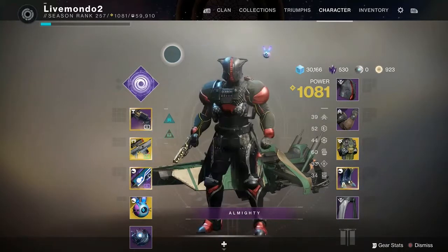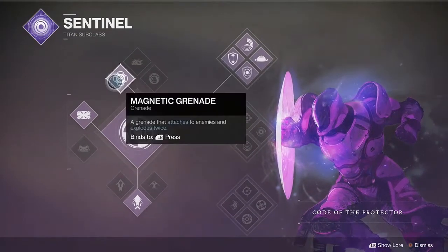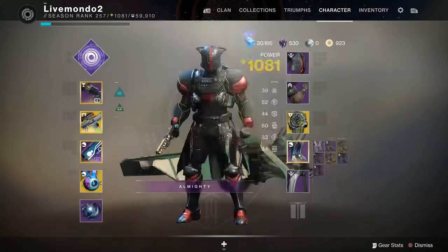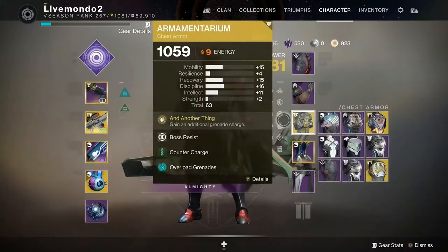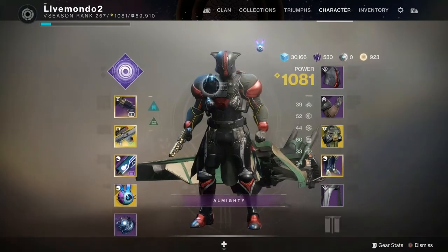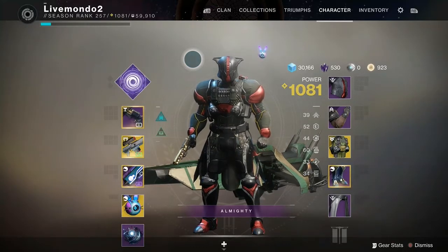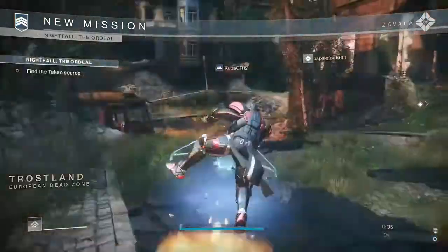We've got the Armamentarium on for a reason — the Magnetic Grenades. They're going to be our biggest friend when it comes to taking out champions, because I don't have an Overload Weapon on. The Magnetic Grenades are going to do that job for me. I've only got 60 on my Grenade Recharge on my Discipline, but I've got Taken Repurposing on, so every time I break a shield, I'm going to get a grenade straight back. Borealis is going to help us break those shields, so we're going to have a way to infinitely have grenades — taking out Overloads and doing damage to the Unstoppables.